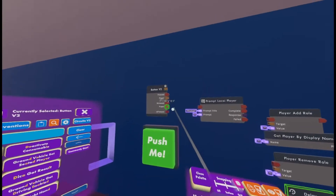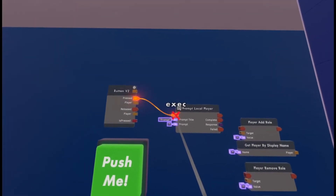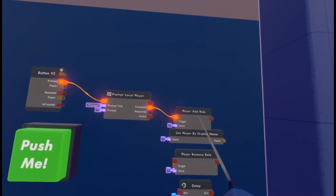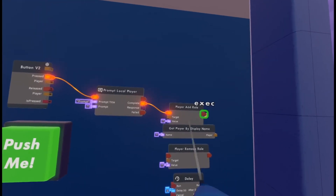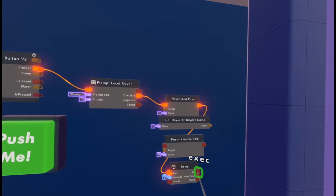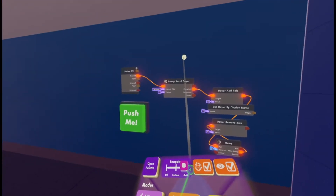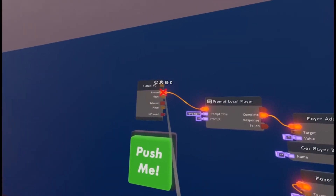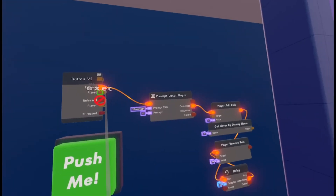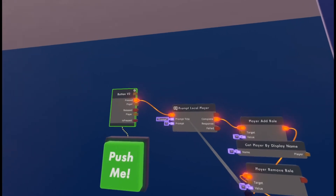When the button is pressed, wire that to the Prompt Local Player. Once it's complete, wire that to the Player Add Role. Then the Player Add Role goes into the Delay, and after the delay — the middle pin — wire that to the Player Remove Role.